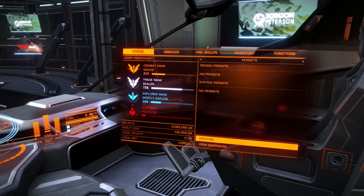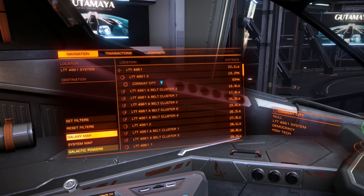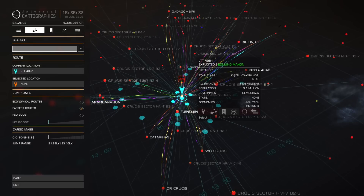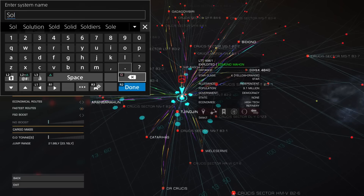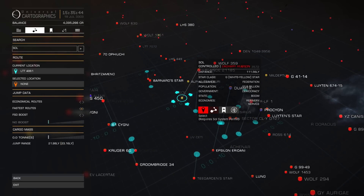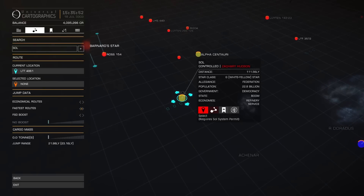What we're more interested in for today's video is the system permits. I've got none at the moment. There are a few systems of interest - one is the Founders World, and the other is Sol. On the map we can see Sol is controlled by Zachary Hudson, who is the President of the Federation, and it requires a Sol system permit.